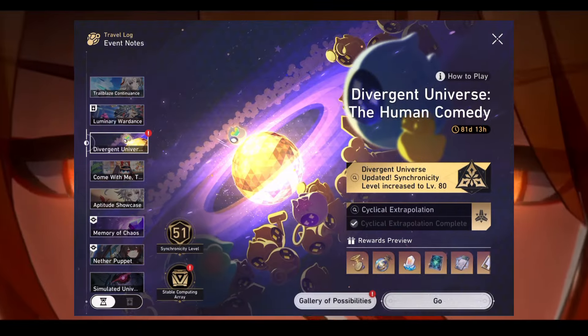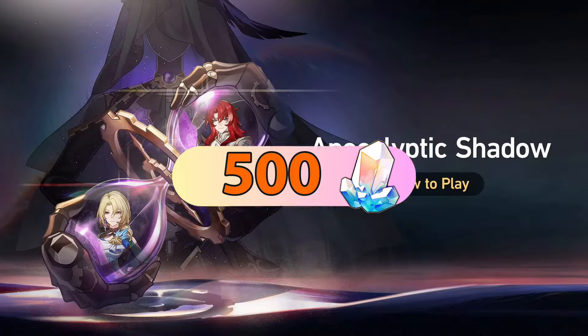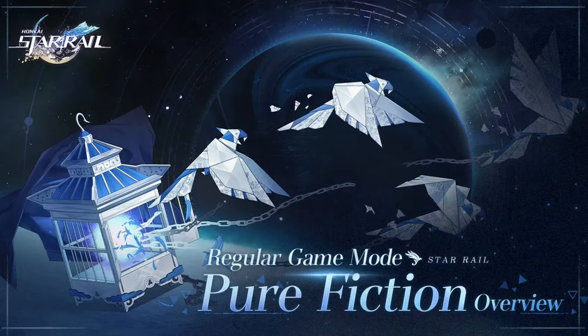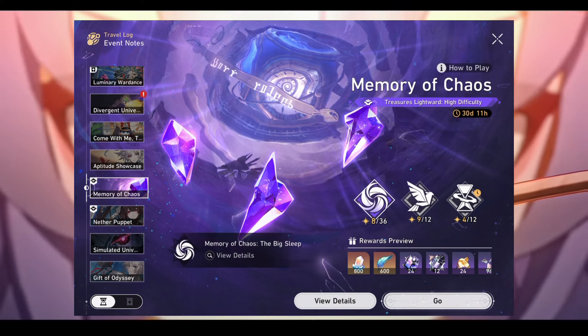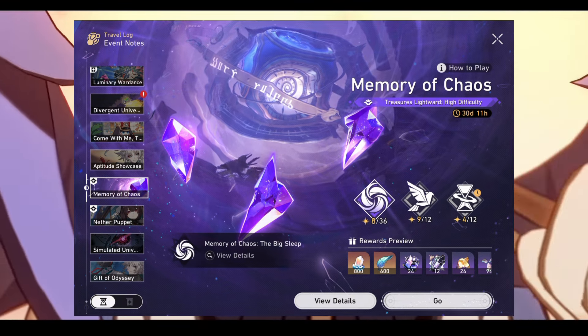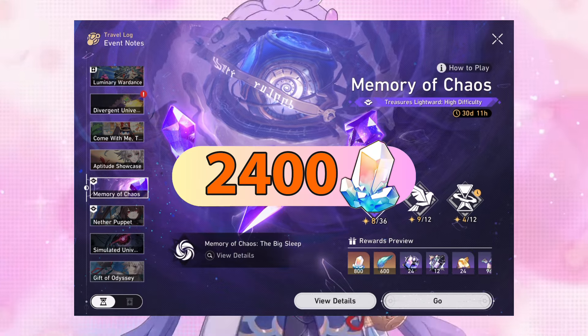Divergent Universe got a new update and we can expect 500 Stellar Jades by clearing it. Apocalyptic Shadow, Pure Fiction, and Memory of Chaos all get resets and all provide 800 Stellar Jades each. If you clear all with 3 stars, we'll get a combined 2400 Stellar Jades.